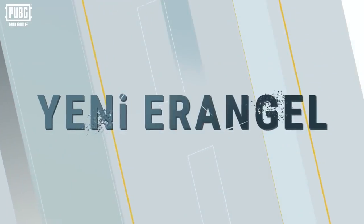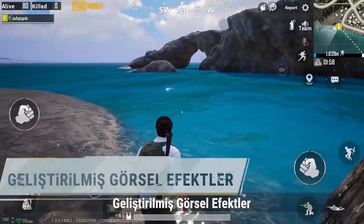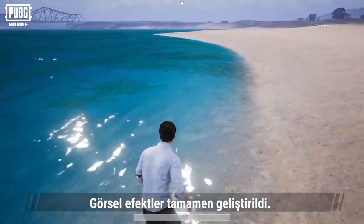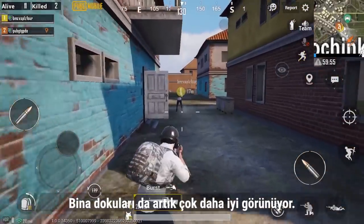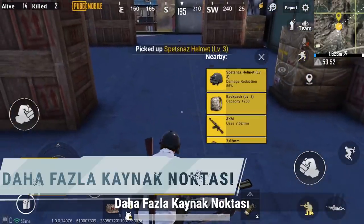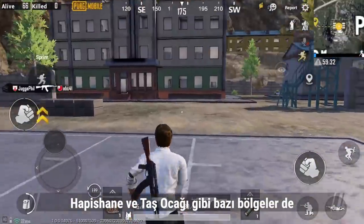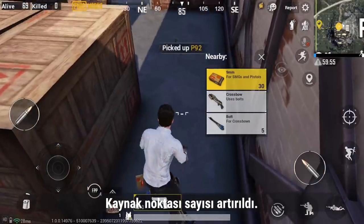The new Erangel has officially arrived. Visual effects have been fully upgraded — the ground, sky, and water are more realistic, and building textures are also looking better. Resource points in some areas such as the nuclear power station, prison, and quarry have received updates, and the number of resource points has been increased.